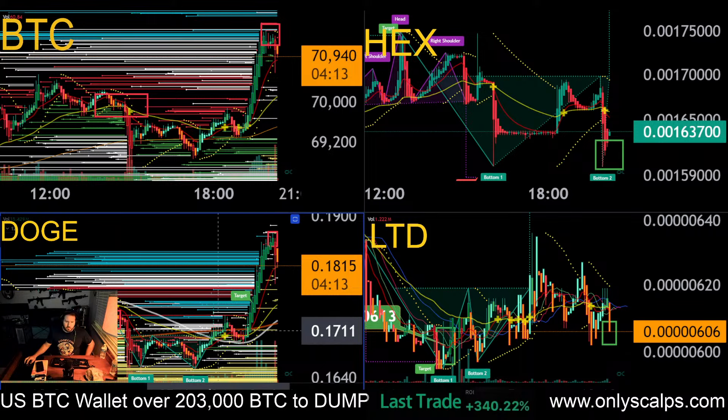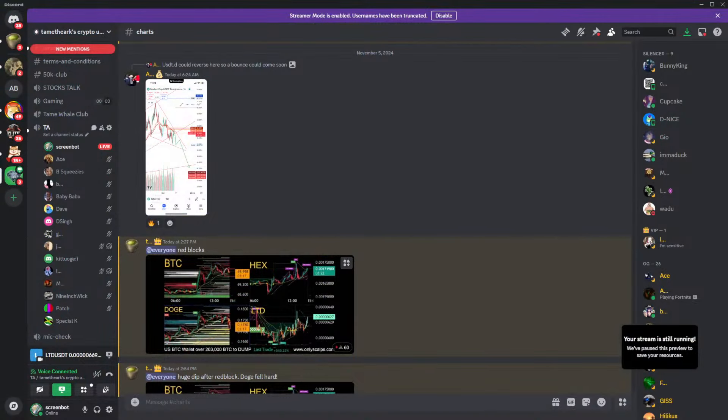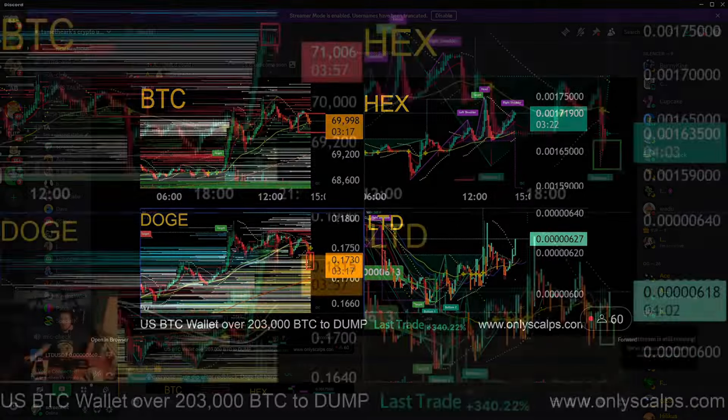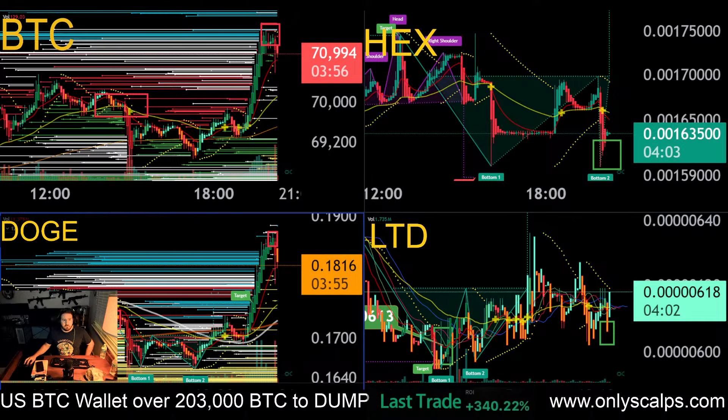We had a death cross as well earlier. To put that in perspective — if you look in Discord, just what we see here for the red blocks earlier, we had the death cross roll in there. The death cross came in before the red block at 17.3. Bitcoin was almost at 70k. And then when that red block came in with the death cross and our RSI overbought, we came down for a few hours.